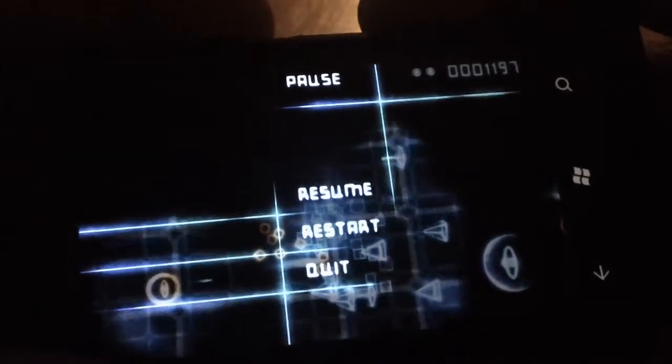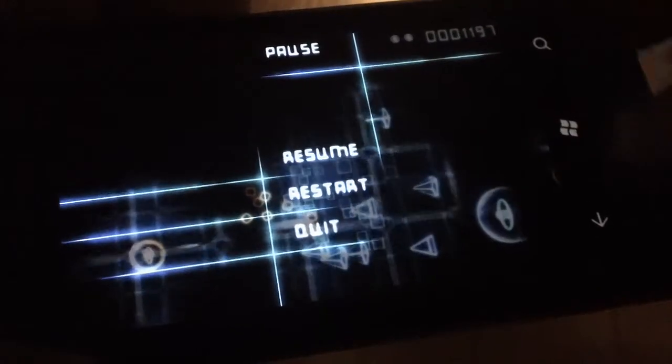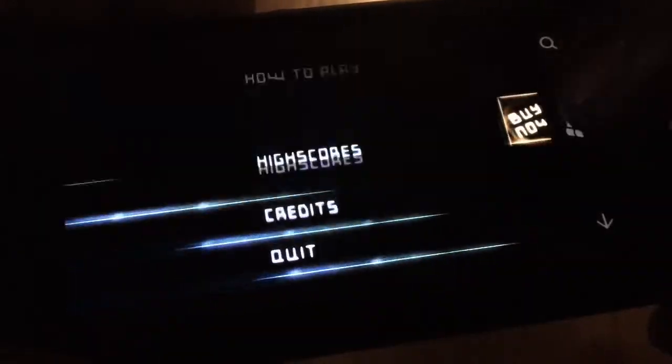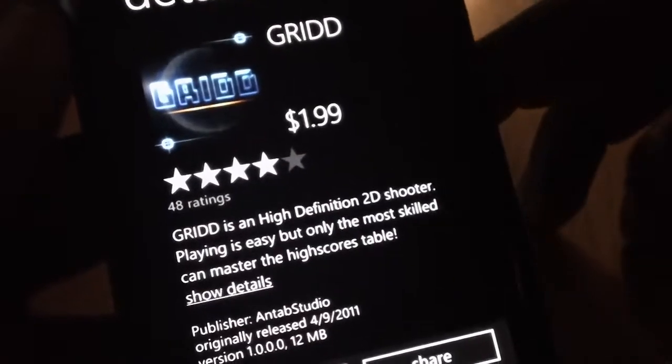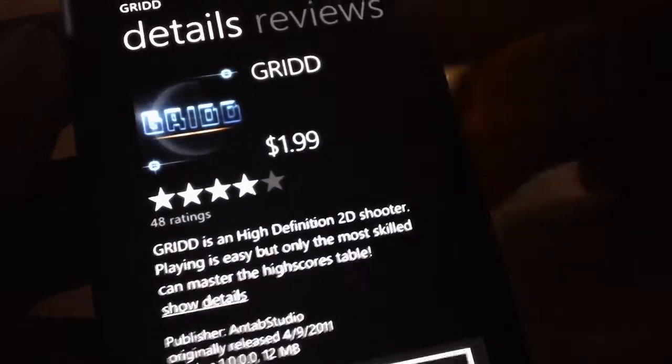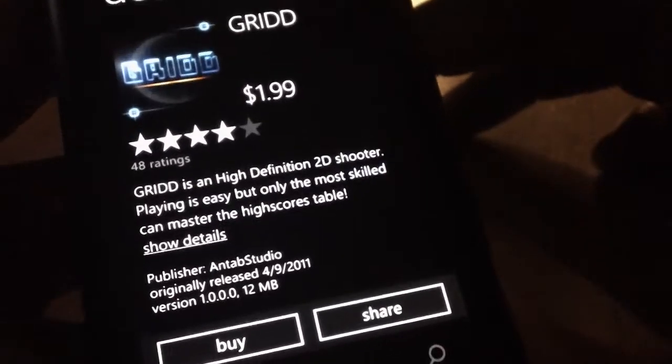It's really fun, you can try it. It's called Grids — let's see how much it is from the market. It is $1.99. It's called Grid with a double D. You can try this game for free from the marketplace, or you can just buy it if you really like it.